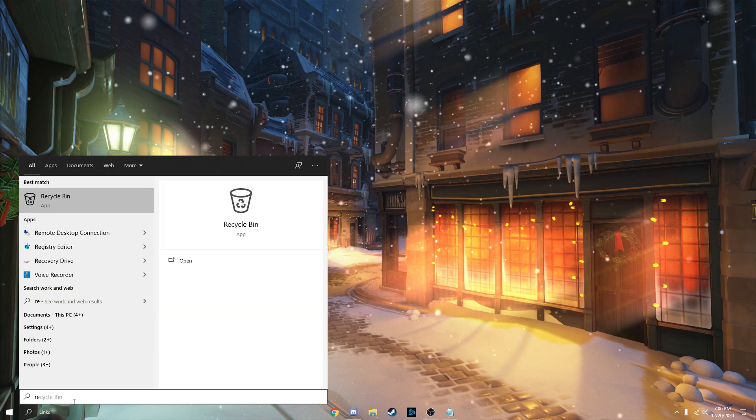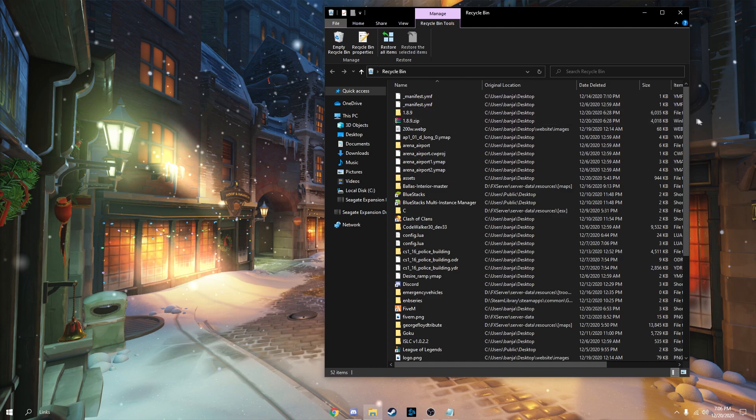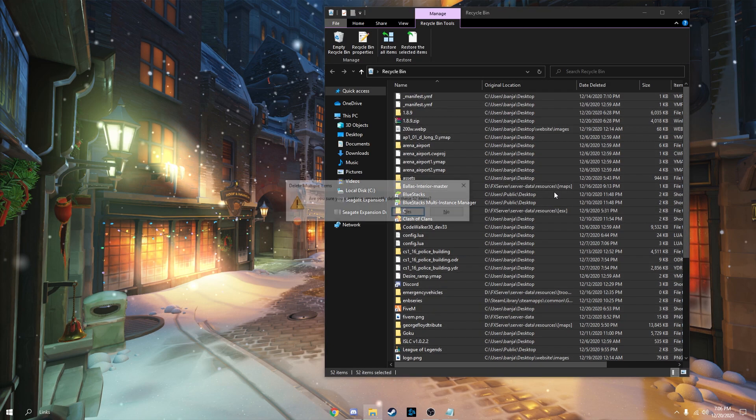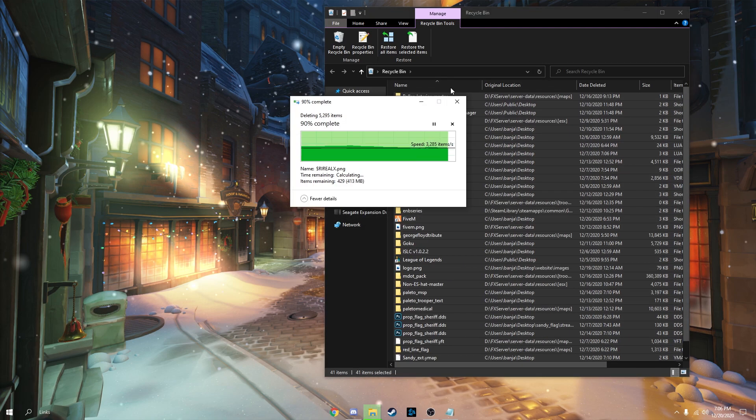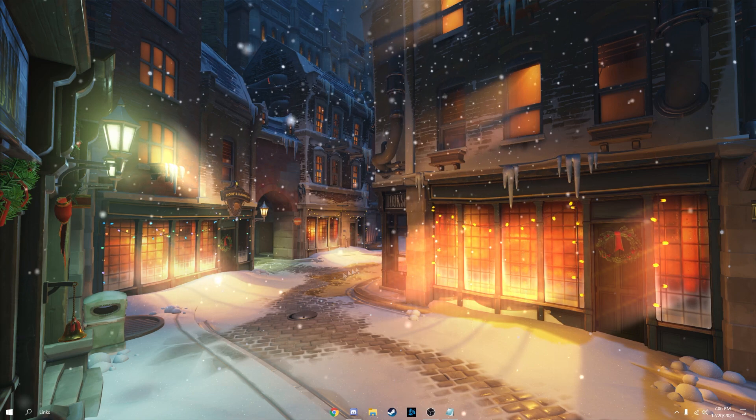Now go to your Recycle Bin. This is if you never permanently deleted anything — like me, I never permanently deleted some of these things. Hit Control-A, Shift-Delete, hit Yes. It should make your drive a little bit faster since it's on your C drive and gives it some more space.